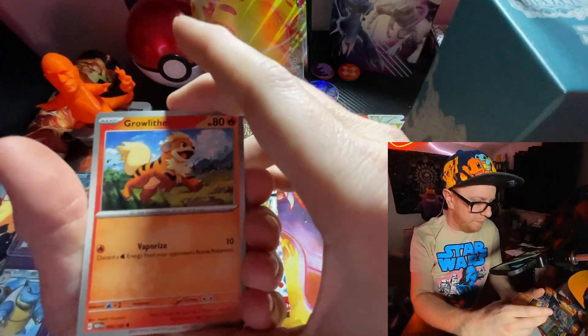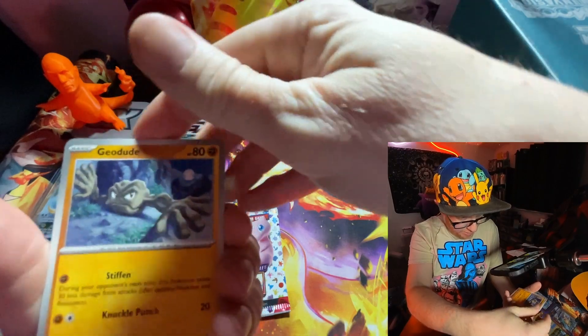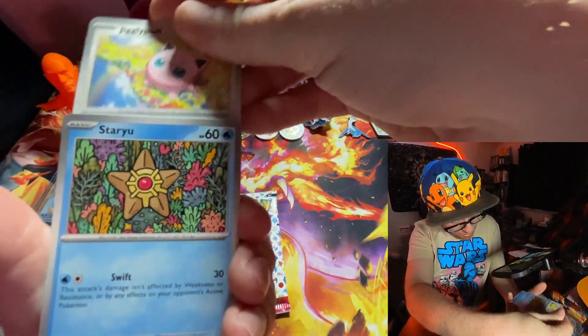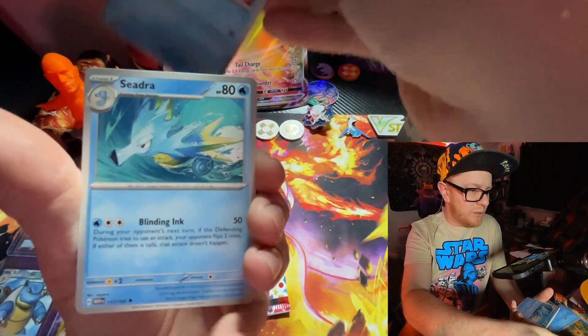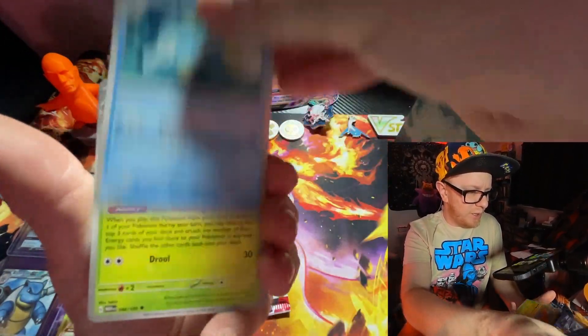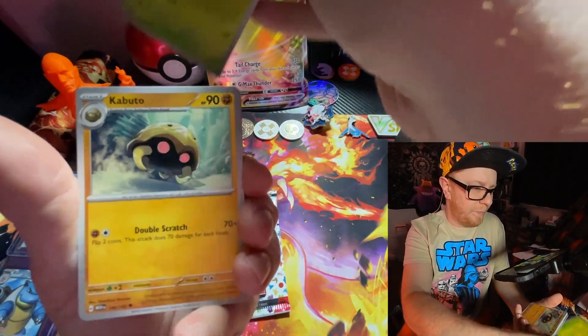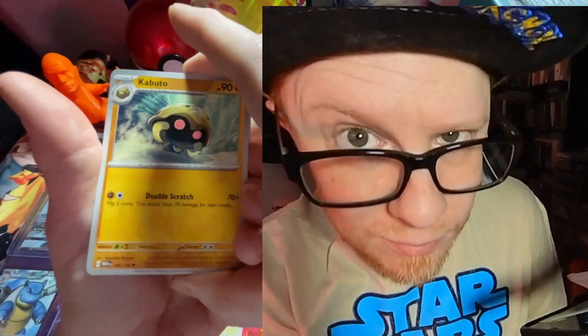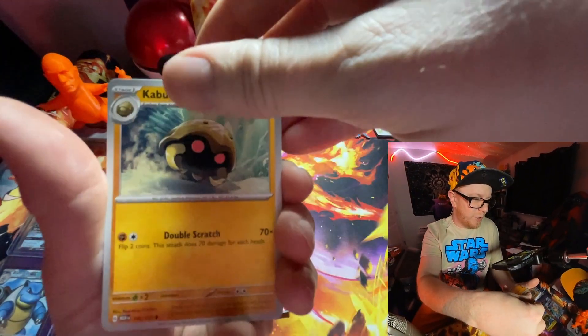We got a code card — we'll put that in a different dimension. Let's see what we got going on here. We got Growlithe, Geodude, Jigglypuff, Astariu, Seedra, Gloom, Kabuto. Dang, that's like the whole kitten kabuto! See what I did there? The whole kitten kabuto.